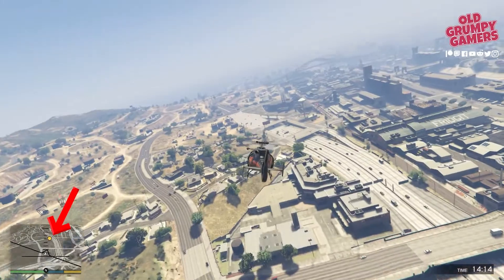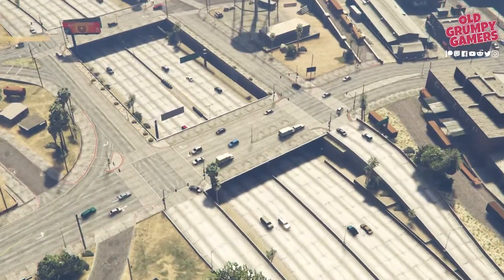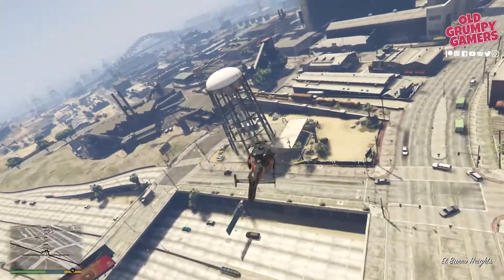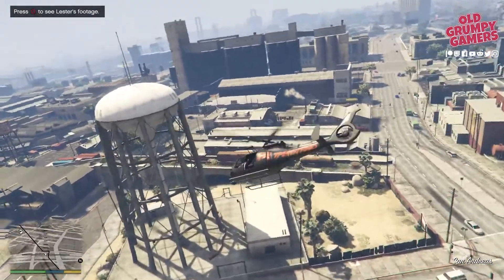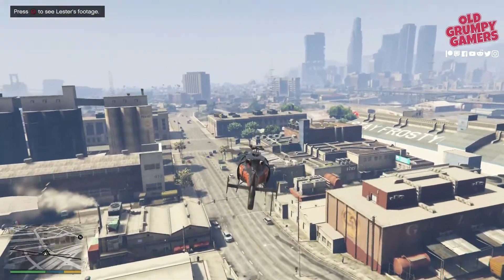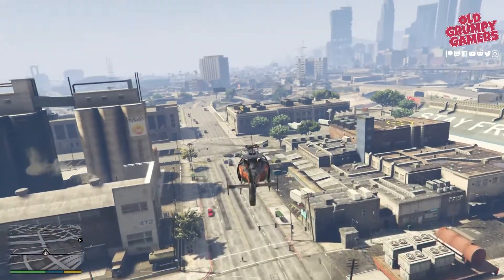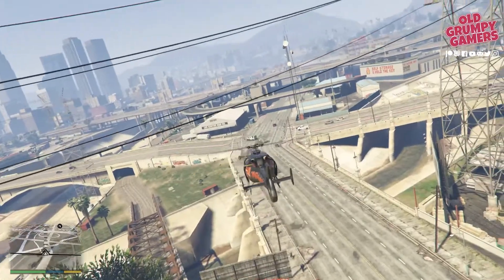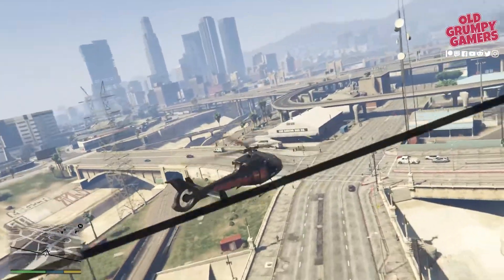We can see the marker starting to flash - swap out to the cinematic view so we can see the trucks. What we need to do is stay with the trucks but don't get too close. We also want to stay quite low because we do have some obstacles to go through or under. When they stop at the lights, remember to hold back - don't go too close.